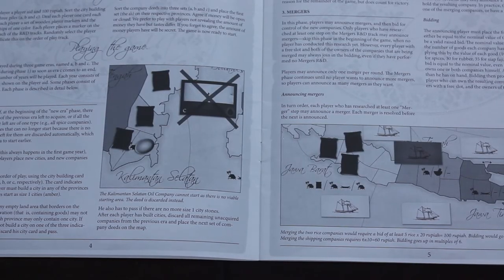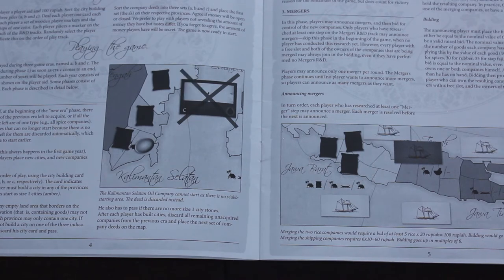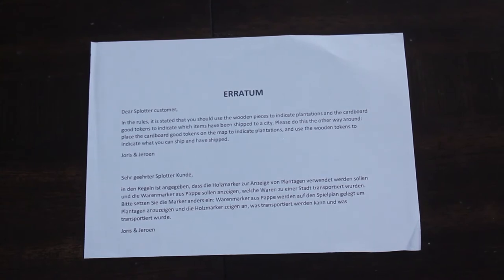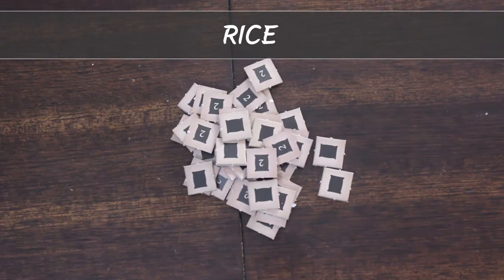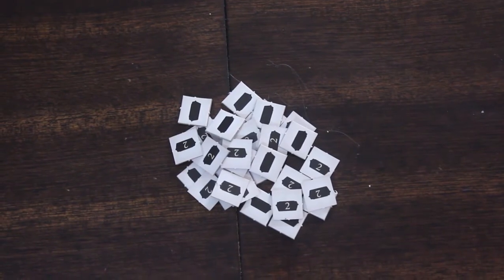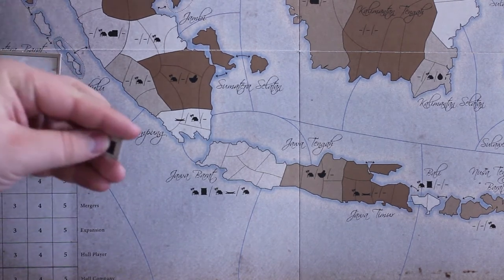A note about the tokens: in the rulebook you'll see the wooden tokens represented as the production centers and the cardboard tokens as goods — that is incorrect. An errata was written in later printings of the second edition which stated the rulebook is wrong. So be careful when reviewing the rulebook in regard to which tokens are used with what. Trust me: you will definitely want to be using the smaller cardboard tokens for the actual production centers.